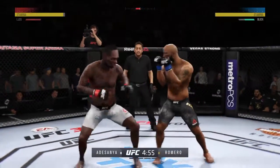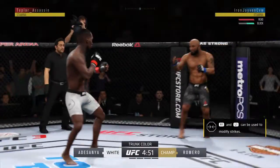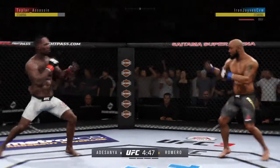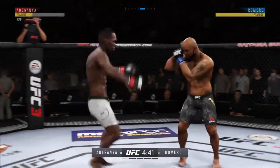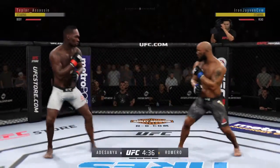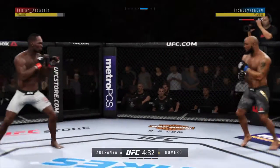Israel Adesanya gets caught by the inside leg. That one hurt. He's fainting with the punch. Nice punch there by Romero. That left high kick came out of nowhere — roundhouse kick. Add that to his highlight reel.